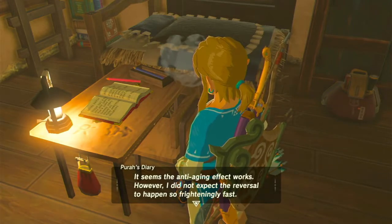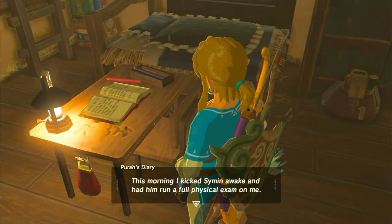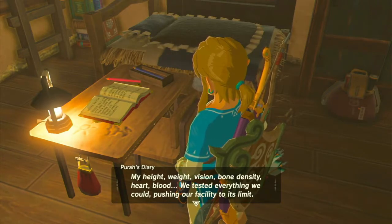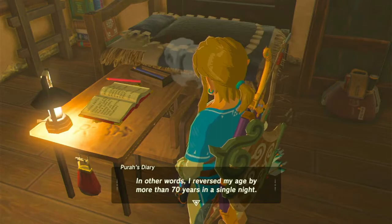However, I did not expect the reversal to happen so frighteningly fast. This morning I kicked Simon awake and had him run a full physical exam on me — my height, weight, vision, bone density, heart, blood. We tested everything we could, pushing our facility to its limit. Our discoveries were startling. My results were typical of a Sheikah woman in her early 50s. In other words, I reversed my age by more than 70 years in a single night. I can only hope I do not awaken to find I have the body of a newborn baby.